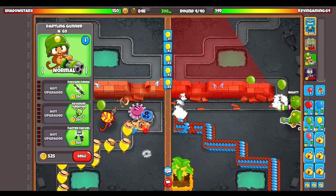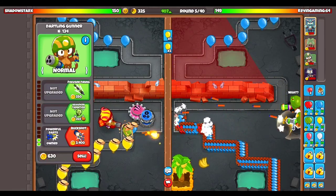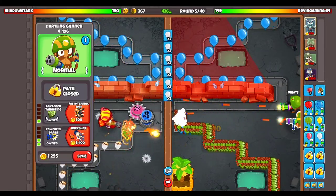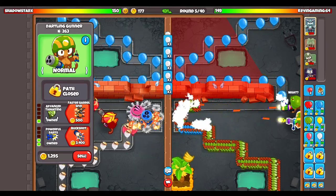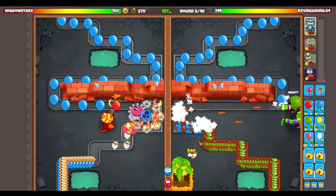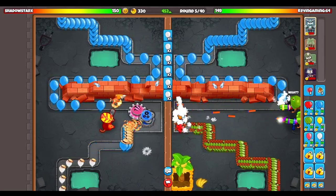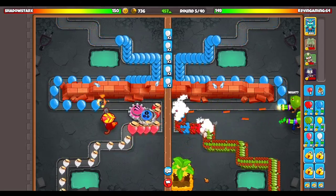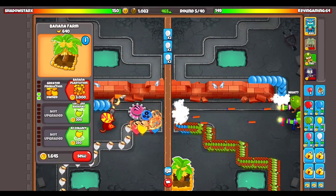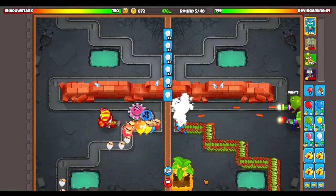I'm going for the powerful darts, which is the bottom path, and then the middle path. The bottom and middle path will be much better if you want to upgrade to the max. Upgrading to powerful darts plus faster barrel spin will easily handle whites — you'll be fine with it. My opponent is sending me some greens, which is a decent amount of eco. Since we're not going for the plantation right now — it's 3k — I'm probably going to place a second farm.